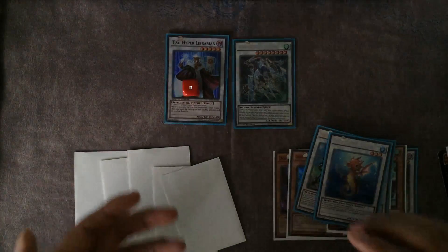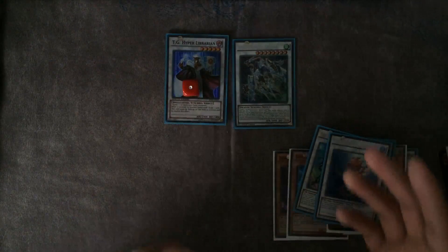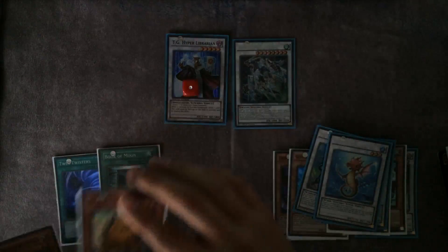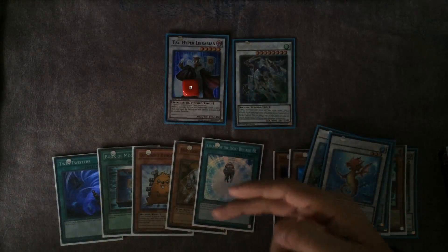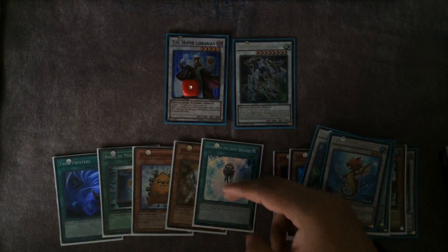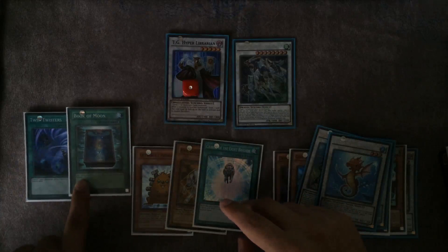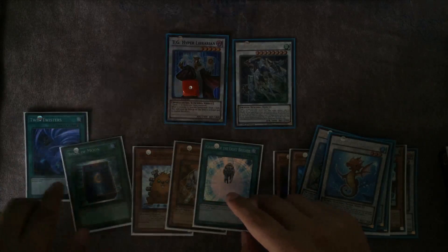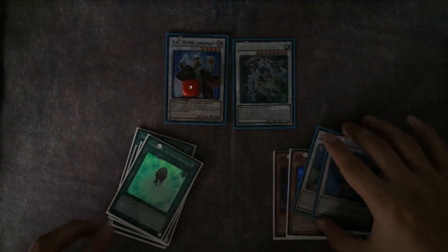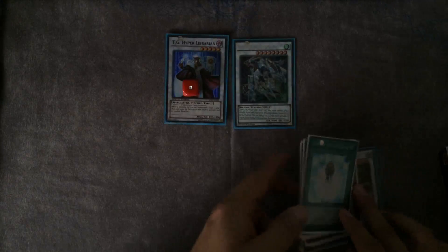Normally you'd want to go for the Quasar-Herald play since that's the most effective, but I'm just showing you what else you can do. This is what you end up with — you can still mill Dandylion and Bulb this way, and these two are for back row while Crystal Wing is for disruption. That's why I like Crystal Wing — it's both defensive and offensive, which is really good.